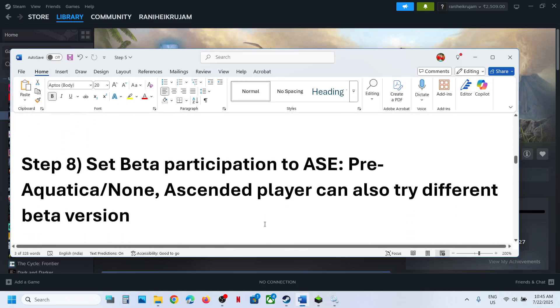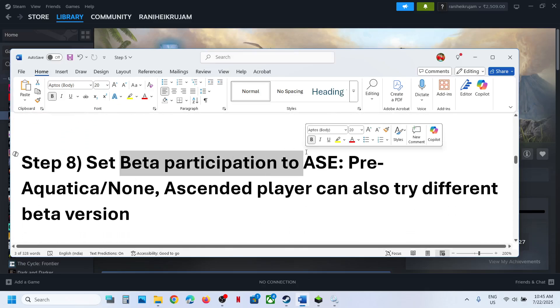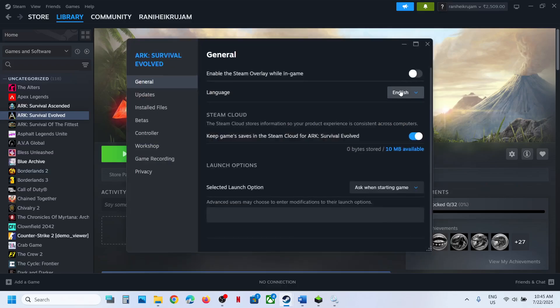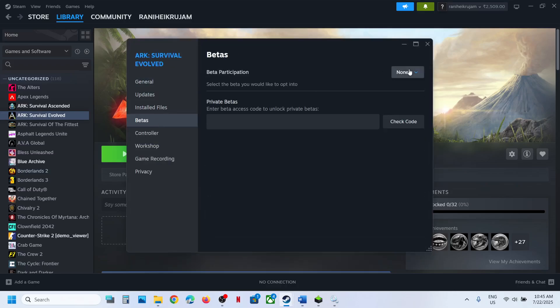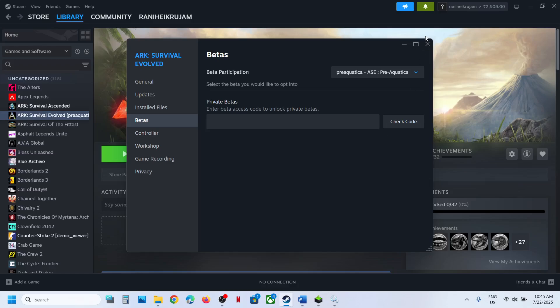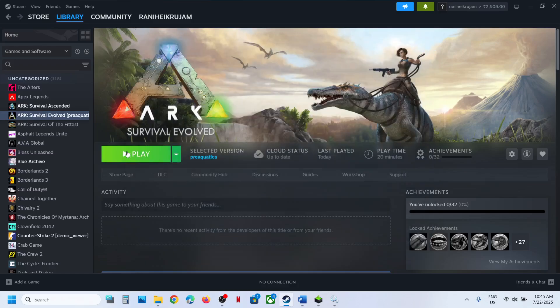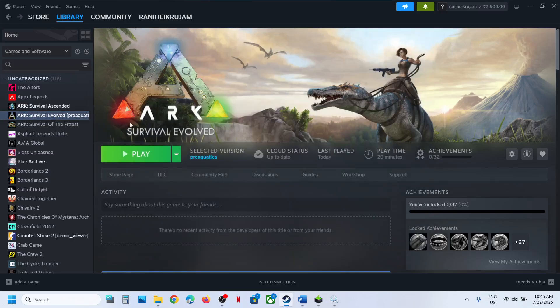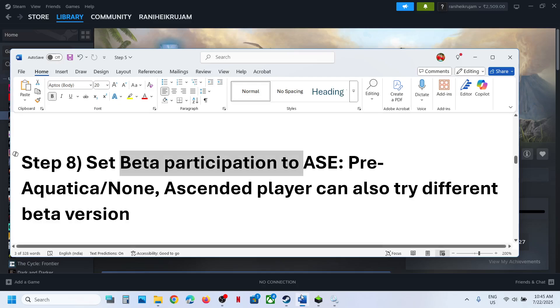The next step is to set beta participation. Right-click the game, go to Properties, go to the Betas tab, and try the pre-Aquatica option. When you select it, the game will go through an update — let the update complete and then check. If you have ARK Survival Ascended, try different beta versions available there as well.